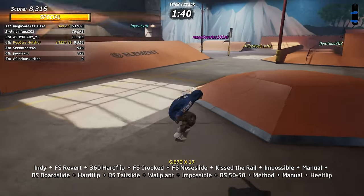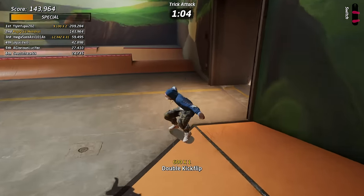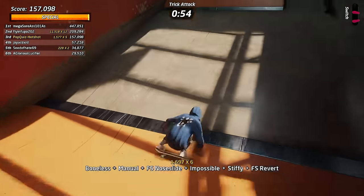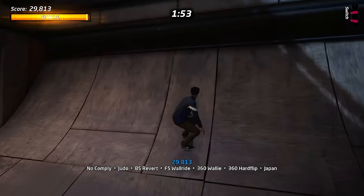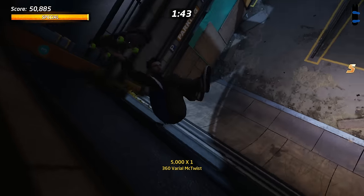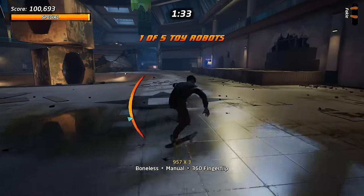Your muscle memory should return here — manuals, manual tricks, spine transfers, and the revert are all there so you can really combo around a level to your heart's content. For old fans that were more casual, it's really accessible and easy to jump right back in, like riding a bike. You can even turn cheats on from the menu for infinite balance, and there's a nice little tutorial if you've never played. I'm really glad they included the later edition gameplay mechanics from 2, 3, and 4 — that's where the fun and addiction truly is, always trying to go bigger and harder.